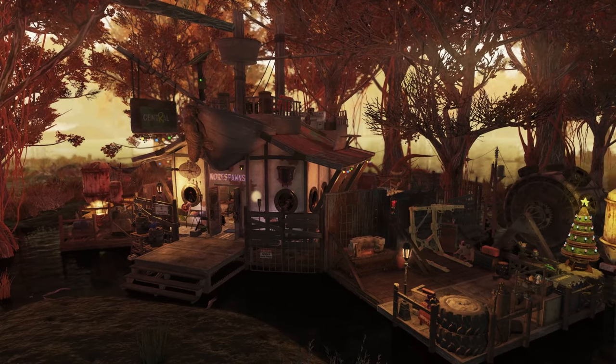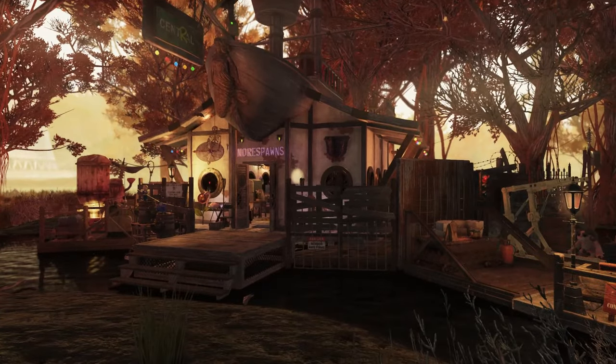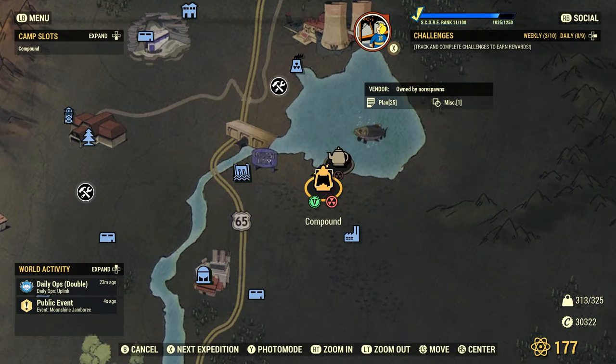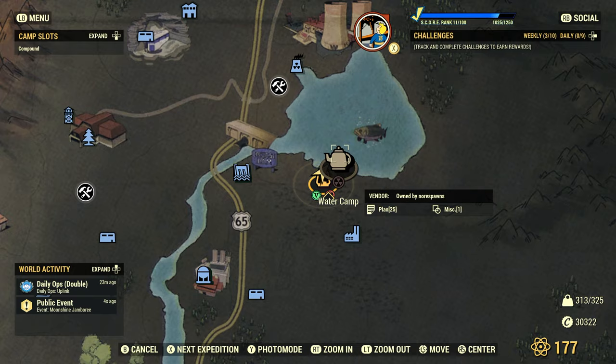The only issue was maybe placing it can be a little bit of a chore, but other than that it's really grand. Let me show you where I am. I haven't actually renamed it yet — it's still named Compound, so I need to rename it at some point. It's right next to my water camp. Incidentally, I didn't realise you could place two camps this close together.